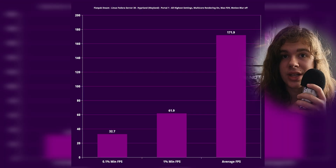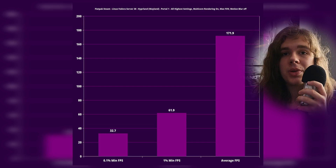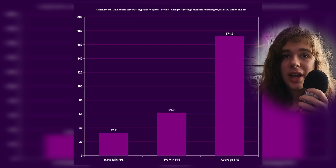Portal 1, though, was quite a bit better. 172 FPS average, though as we know that doesn't tell the whole story. But even the 1% low was 62 frames per second, meaning if I had a 60Hz monitor, I'd be having a good old time. But I did get stutters below that when an extra portal would come into view or when there would be two portals in view.